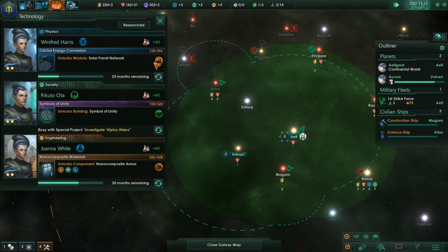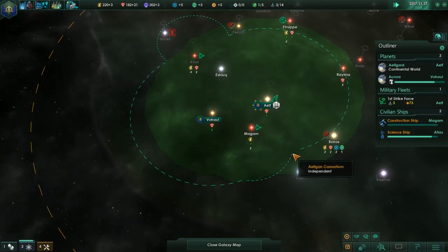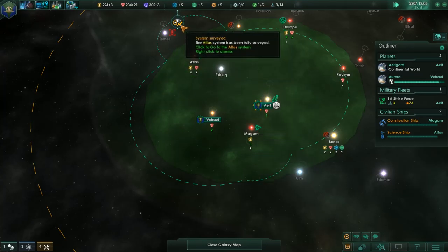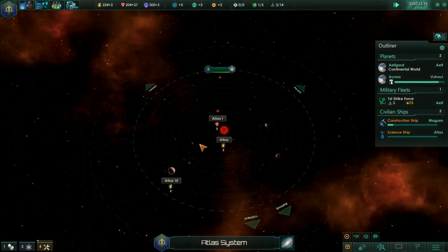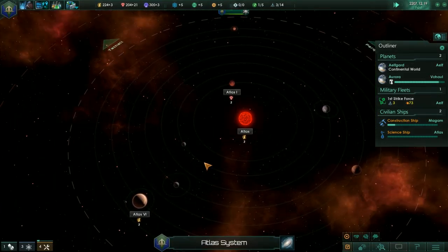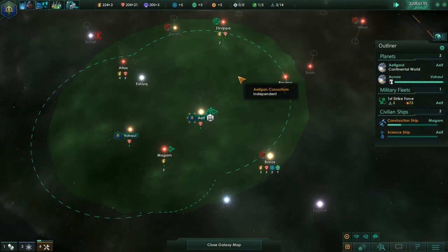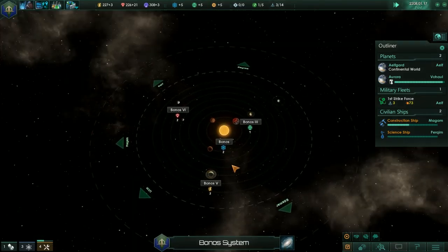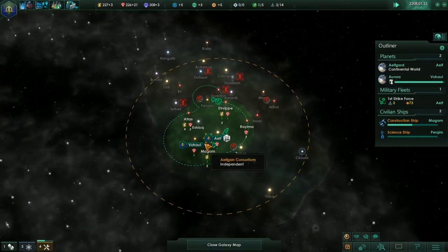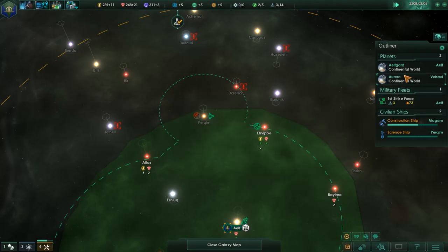Fifty-three months, twenty months. We do need the nanocomposite armor — that will be a really big help, particularly against mass driver weapons which shred shields. Atlas fully surveyed — ended up with two minerals and four energy credits. We're somewhat mineral and resource poor. The only really good resource system we ended up with was Bonus. So it looks like most of our resources are going to be coming from colonies like Aurora.